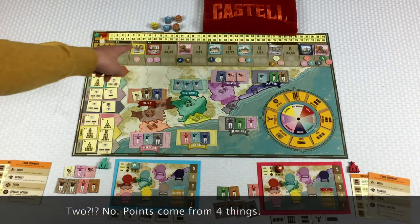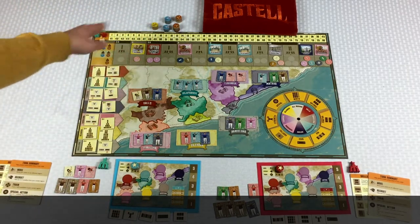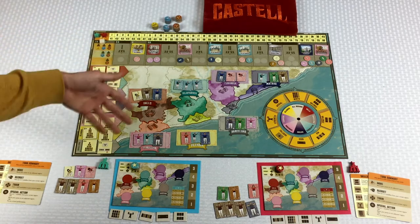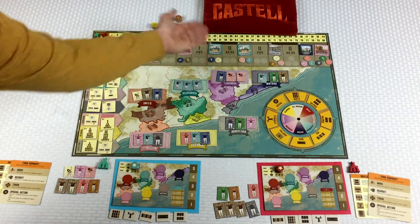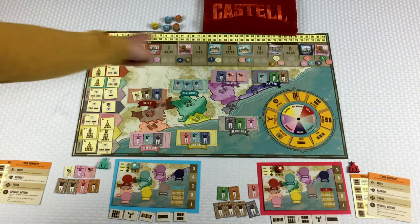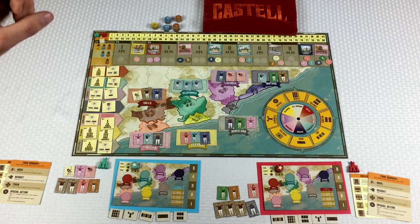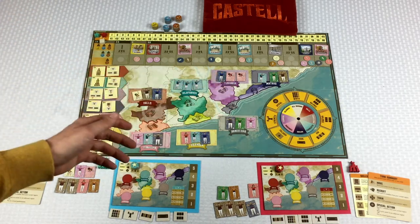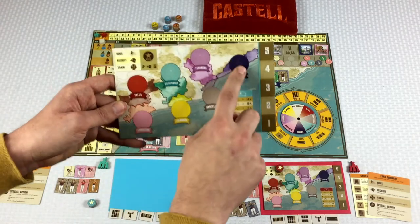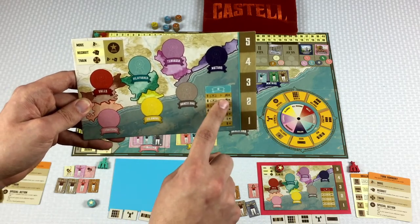Those points are going to come from two things. You're going to see here these festival trackers. These are different places where festivals are going to be taking place. As we perform at these festivals, we're going to be marking our best score from those festivals. Our star is going to be tracking our best festival score. So if I perform and get 14 points here and then 12 points there, I don't actually move my marker up — I'm just going to keep track of my best score.